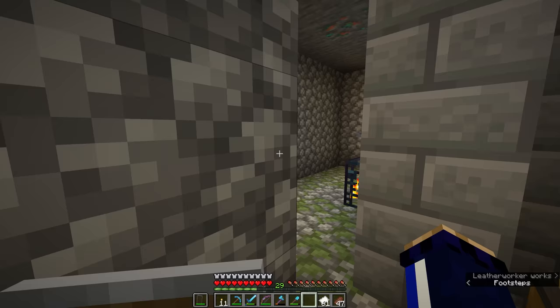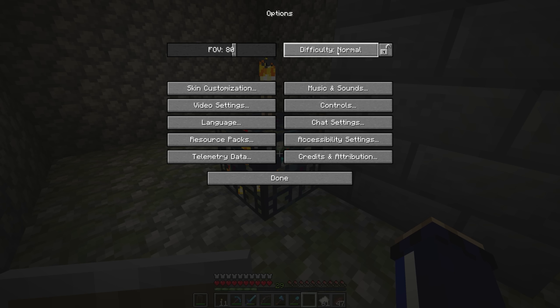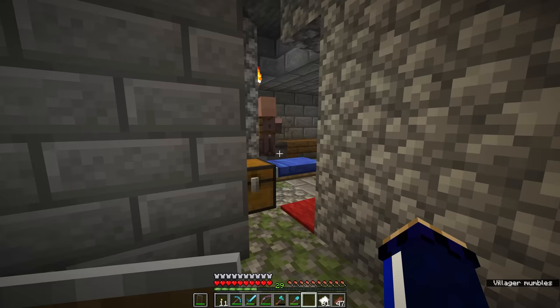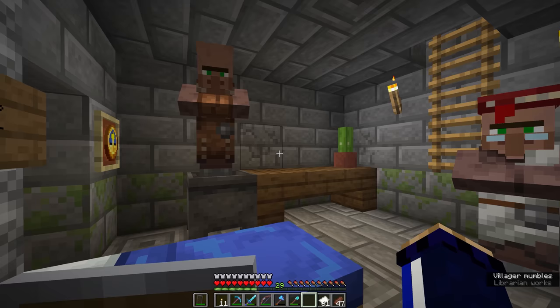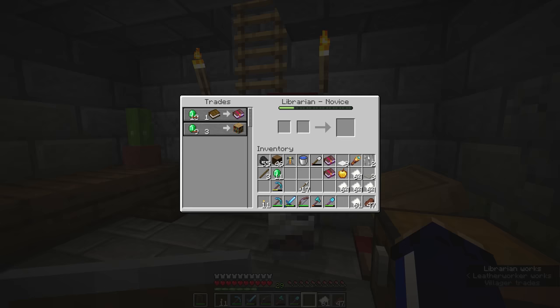Before we go on, it is important to note that difficulty has some bearing on whether or not your villagers become zombified. Our difficulty is set to normal — I left this on the default when I started the world. On normal difficulty, there is a 50% chance that a villager attacked by a zombie will convert into a zombie villager. The other 50% of the time the villager will simply be killed. But the idea of losing our Mending trading villager to a zombie attack is not a risk I'm willing to take.